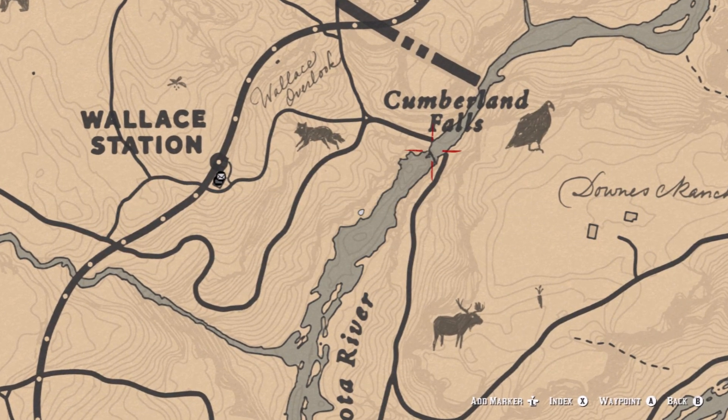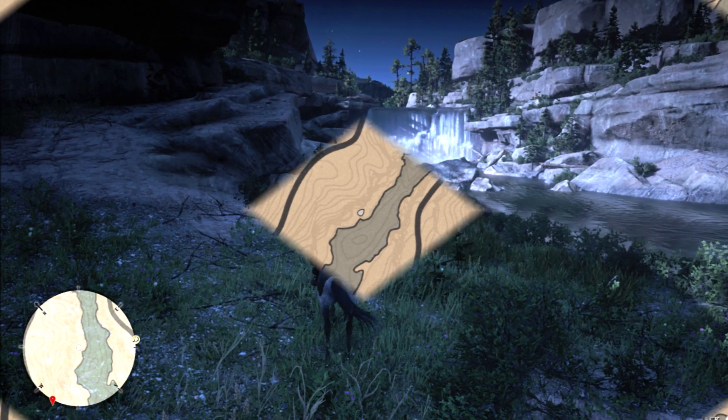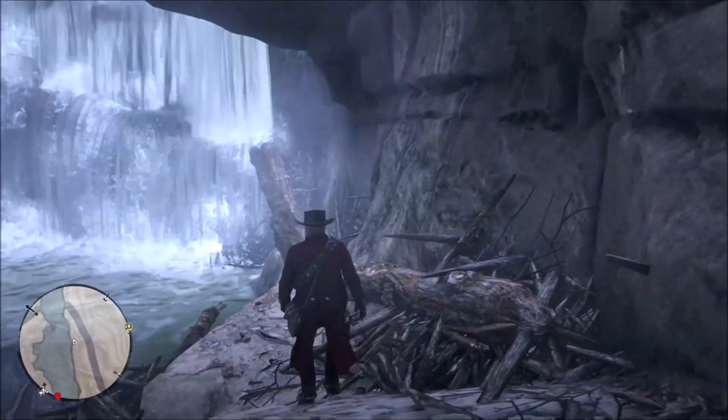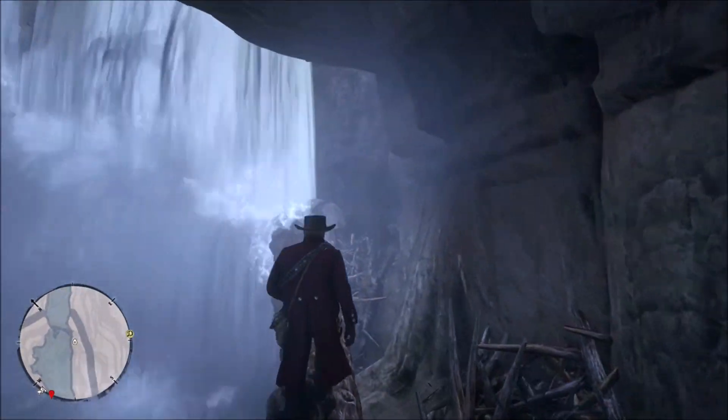Now that you've acquired the map, let's take a look at the first clue. For the first clue we get a picture of a waterfall, and right here at Cumberland Falls is where we found the other treasure hunter trying to find this treasure. So let's start off with this waterfall and see what we can find.